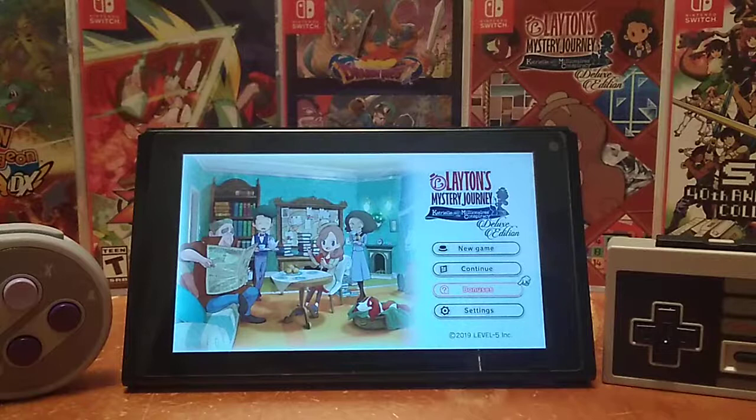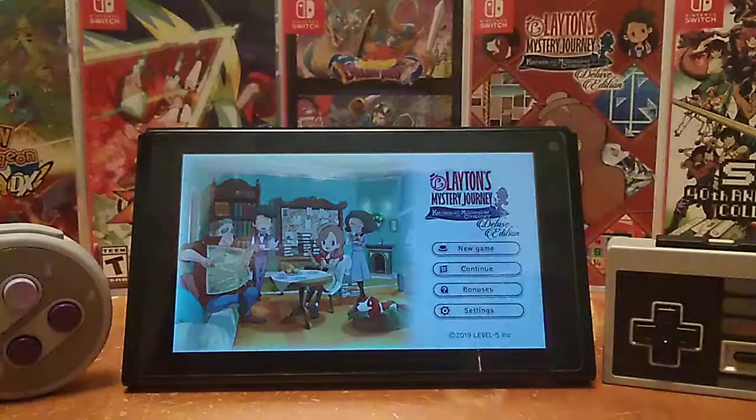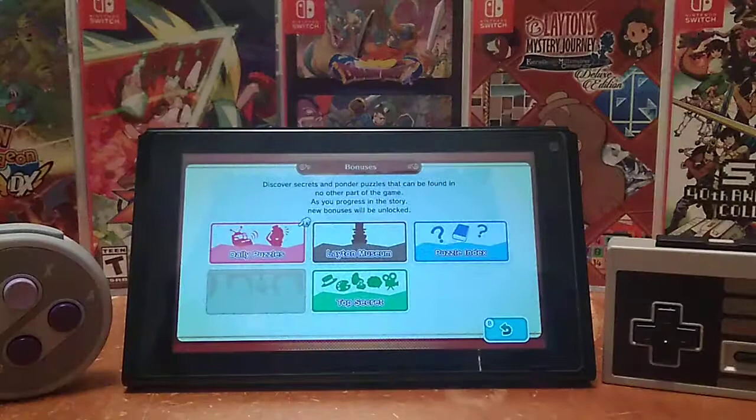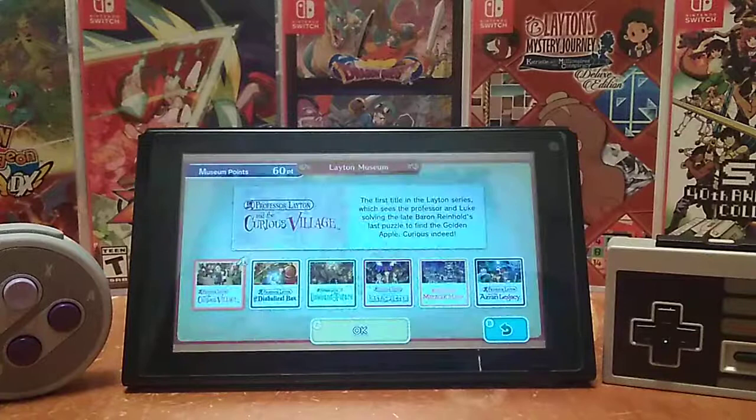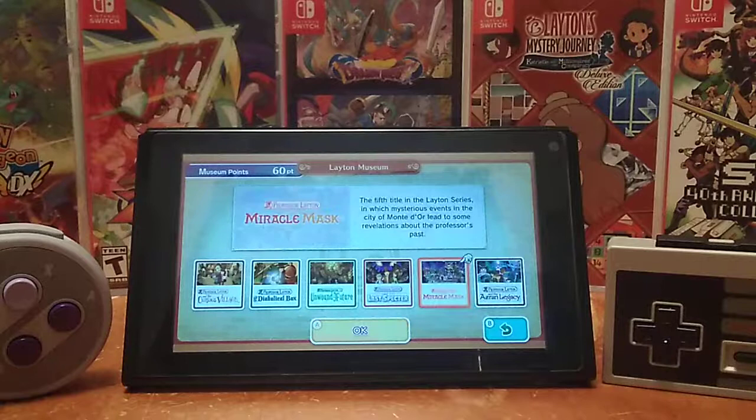I think this is the first time I've actually started it up after starting the game, so this menu's a little weird. What are bonuses? Oh, okay — I can just go to the museum. Speaking of the Professor Layton series, I guess I can use my points and see stuff from all the other games, which I know nothing about.